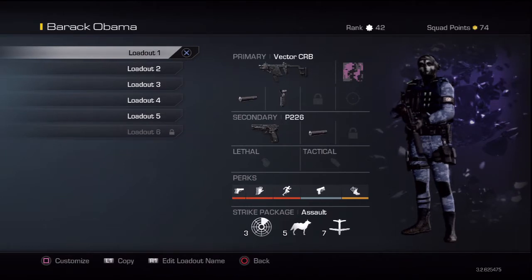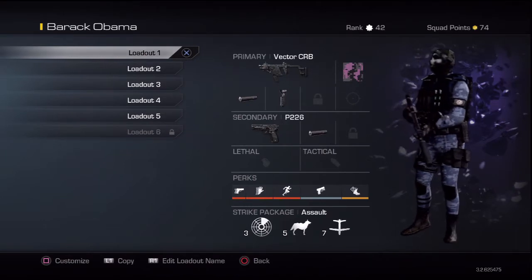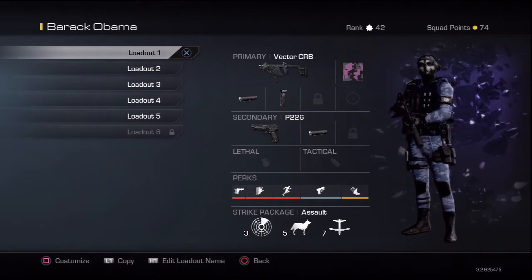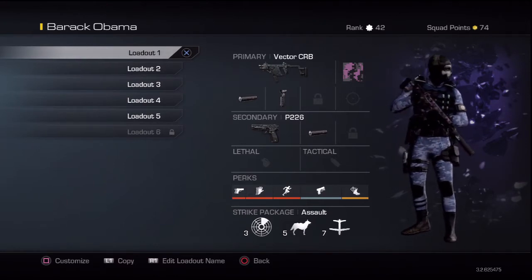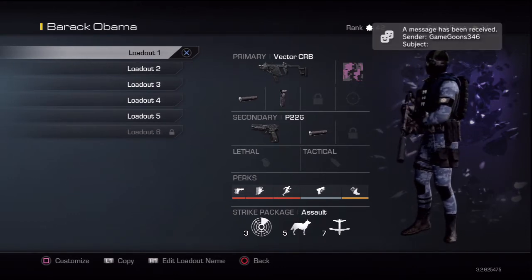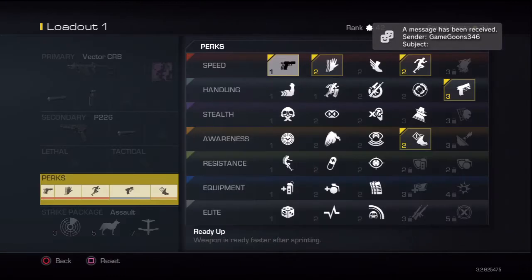I've got a Vector with a silencer and a grip. The P226 is a great secondary pistol — people are bashing the pistols but it's really good. It kind of reminds me of the Tac-45, maybe one more shot than the Tac-45.